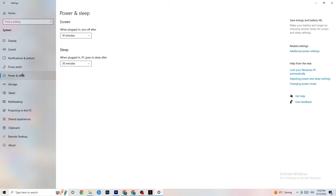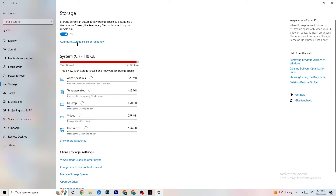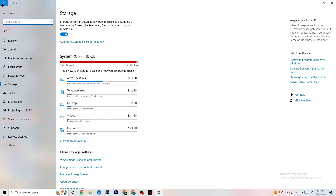Next, go to Power & Sleep and click Additional Power Settings. Try different power plans — for me it's Balanced, but for some people High Performance works better. Test whichever runs best on your device. Then go to Storage, click the blue Configure Storage Sense text, run it now, and copy these settings: run Storage Sense every week, delete temporary files apps aren't using after 14 days, and 60 days for the recycle bin. Click Clean Now to free up storage.